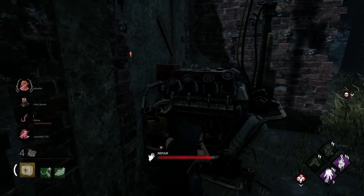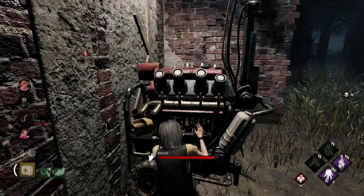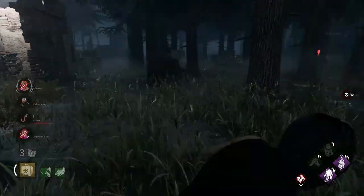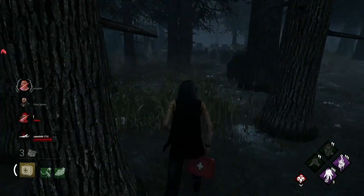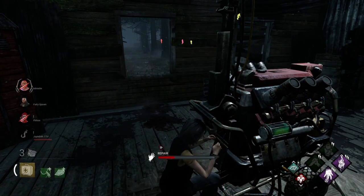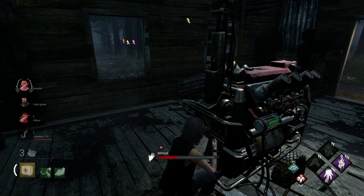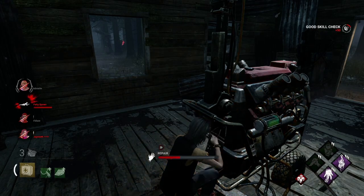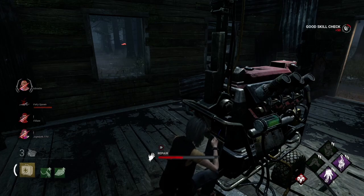Should be able to get this generator done. Tier 3 should be almost up. There we go - oh, she was already injured. That guy's been saved. Right back at the beginning. That David is going to get grabbed - oh no, he's not. That's weird. I don't know why that wasn't a grab but I'm not going to question it.